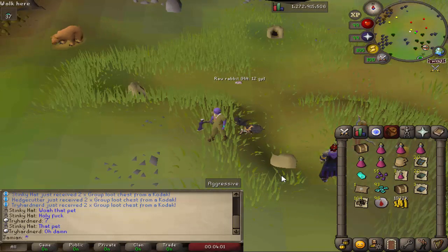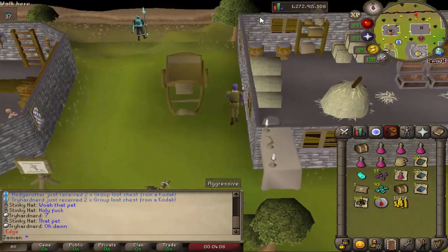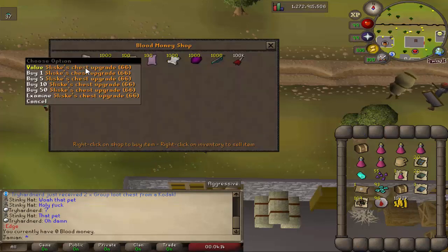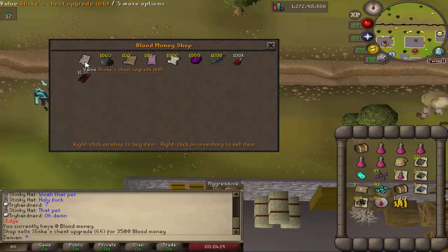Now we get to the other changes - quite a few, this is a really massive update. This game's chest upgrade is now an item you can buy in the Blood Money shop. Nice little addition to this shop which doesn't get seen a lot.